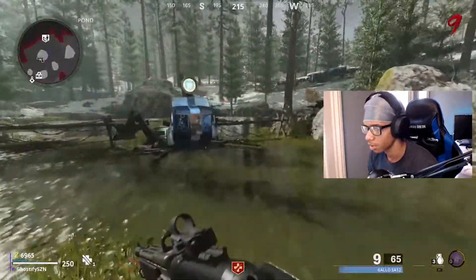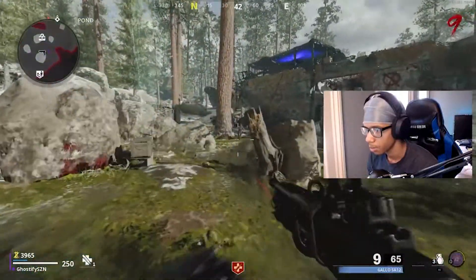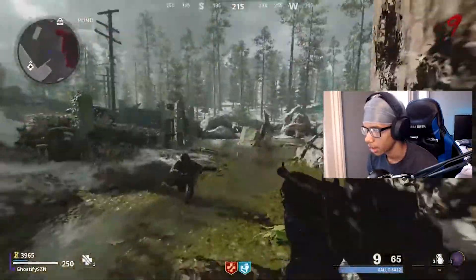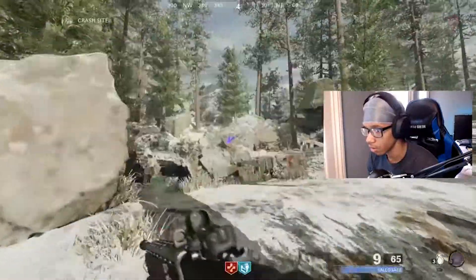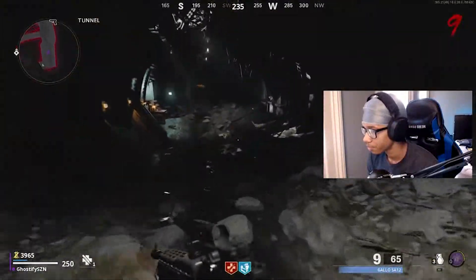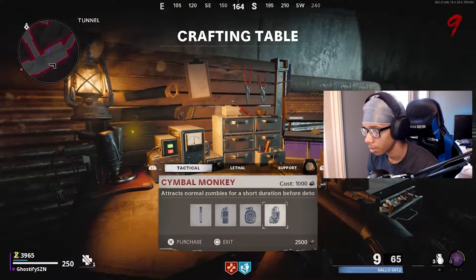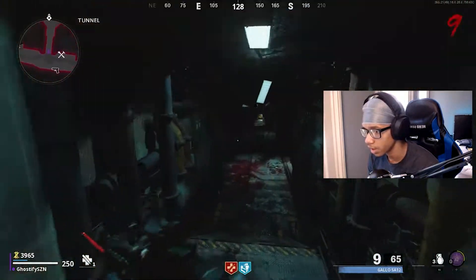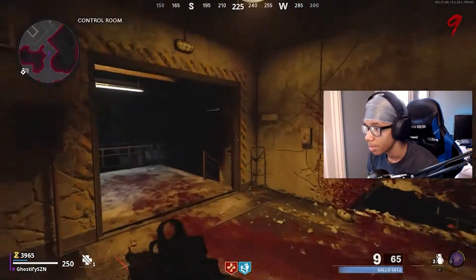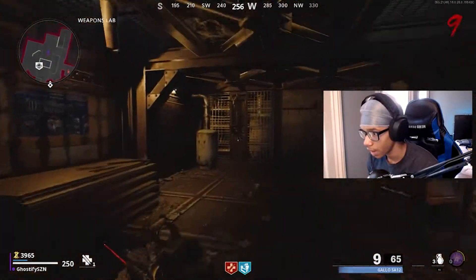By the way, I stream zombies and Cold War multiplayer — we're gonna be doing that later tonight, so make sure you guys tune in. You've got to make sure you save a zombie and get your perks because these zombies really be tripping. Make sure you have your essentials: a chopper gunner, monkeys, a stun grenade. I'm actually gonna leave this game after because for high rounds I want specific loadout.